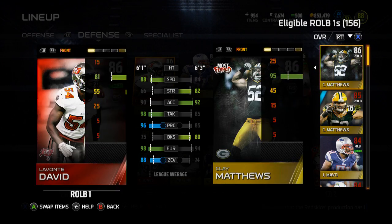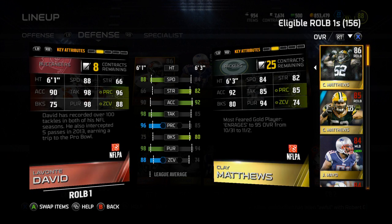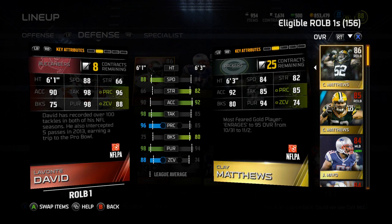It's about average for right outside linebackers. But the back of his card: he's got 88 speed, 66 strength, 90 accel, 98 tackle, 96 play rec, 75 block shed, 98 pursuit, and 88 zone coverage.